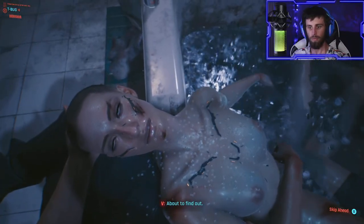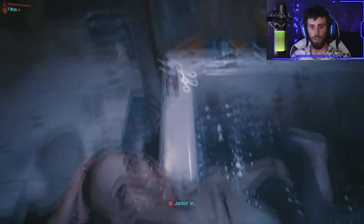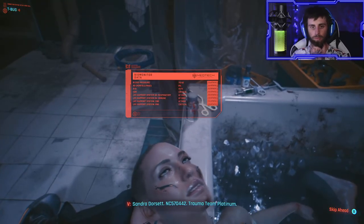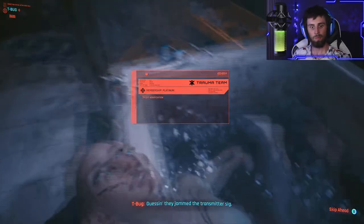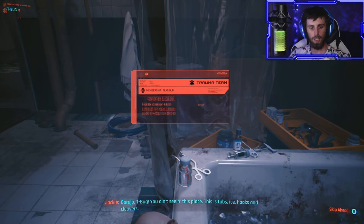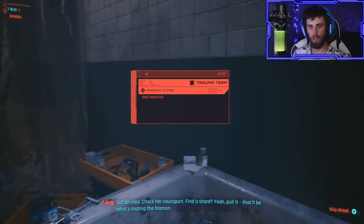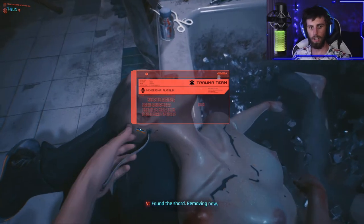Did we make it? She live? About to find out. V, jack into our biomon — need to know what we're dealing with. This does not look good. Jacking in. He's got a thing in his palm and it connects to her brain. Sandra Dorsett, NC570442 — Trauma Team Platinum, Platinum. Trauma should have swooped in if she sneezed. Guessing they jammed the transmitter signal. Alright guys, so my videos are not made for kids — I put on there no kids allowed. You know, whatever you see in here, this game has a parental advisory. Pull the shard and pull that out of her head. Let's get out of here.